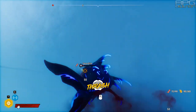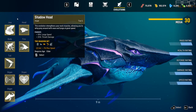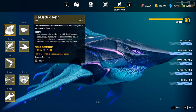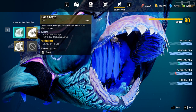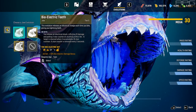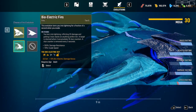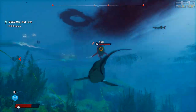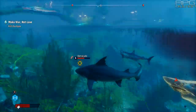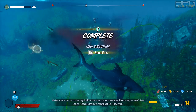Later on, sets are unlocked that grant various bonuses and are good against specific enemy types. This is where things get interesting as almost every action starts to have modifiers. There are 3 sets in the game right now — Bio, Shadow, and Bone. Bio and Shadow are great against sea predators, and Bone is great against boats and human hunters. Bone set pieces are acquired by defeating apex predators in each area, which are unlocked after completing story objectives, so it is unmissable.